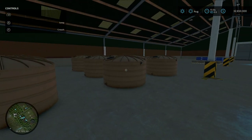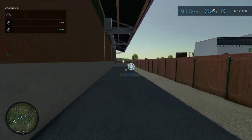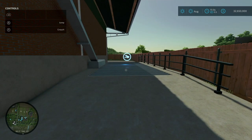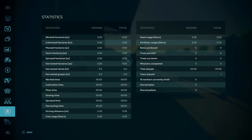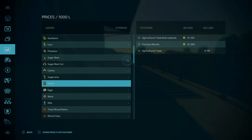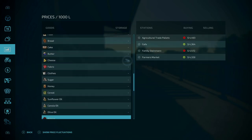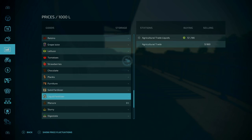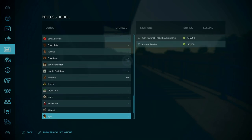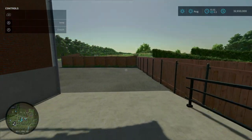You can tell which is which — the liquids with the little liquid tanks, and pallets right next to it. Around the back side, we have a buy point — the agricultural trade buy point — and the agricultural trade bulk materials sell point. You can check the price-per-thousand list to see what's available here: you can buy seeds, solid fertilizer, liquid fertilizer, lime, and herbicide — just the basics needed around the farm.